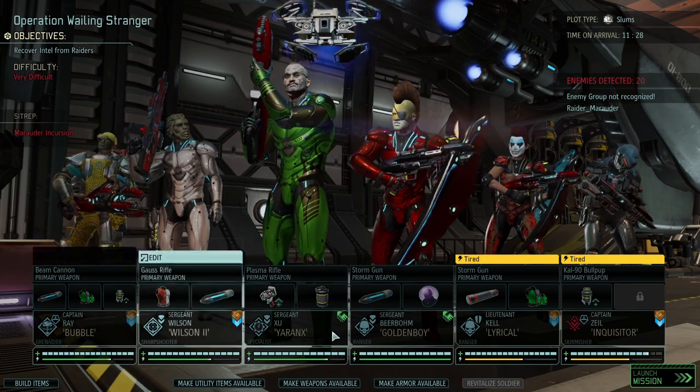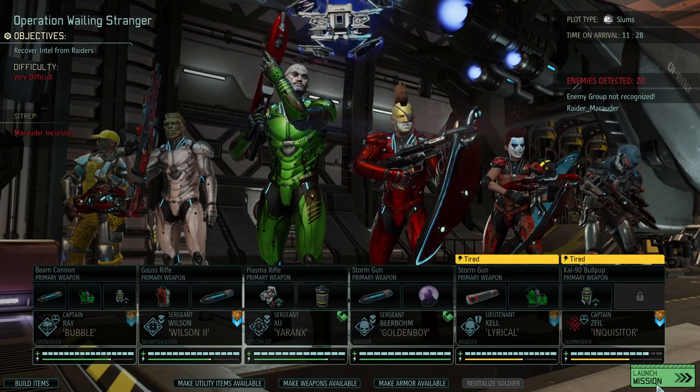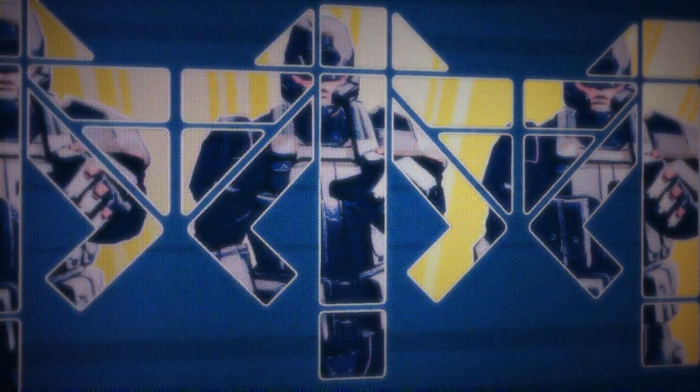We're taking the C team — the newcomers: Dranks, Goldenboy, Lyrical, Inquisitor, Wilson and Bubble. As you can already see there's going to be a pretty hot landing. That might be too much for us to stomach. I deliberately took the C team to give it a really close call — maybe we're losing a couple of the guys. Let's see.